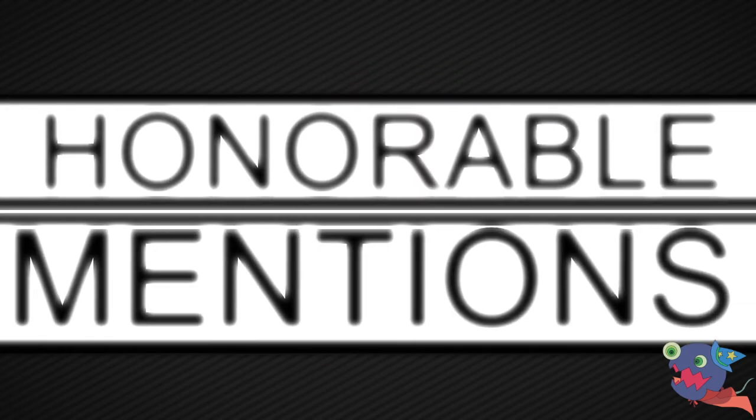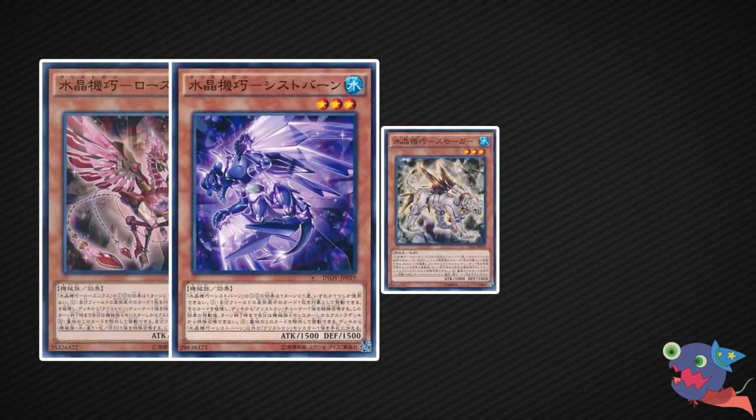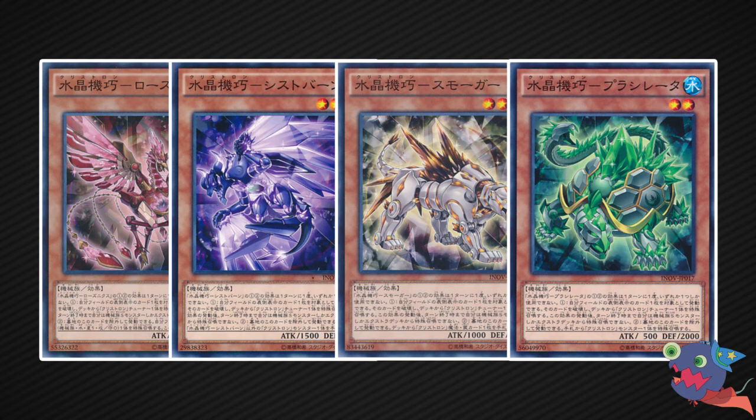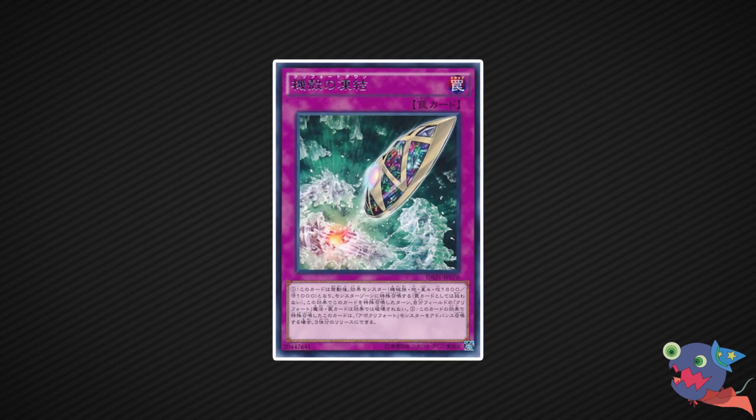Before we get to number one, here are some honorable mentions. Cyber Angel Vishnu, which can be summoned with the ritual spell Fairy's Blessing — really strong, can win you the game if your opponent controls a monster special summoned from the extra deck, but it requires too many resources. All the Crystron non-tuners, because they have good stats and can be used for synchro summons, and most have useful effects. All the Paleo Sonics, but especially Eldonia — one of the best traps for a sneak, working as removal by gaining your monsters additional attack to get over defense-position monsters.